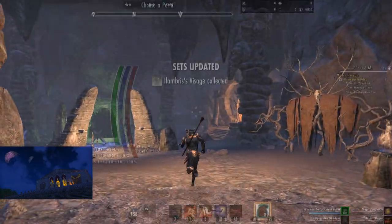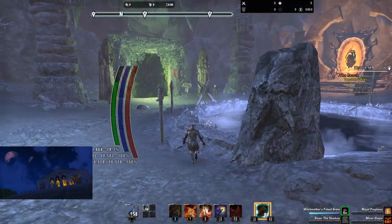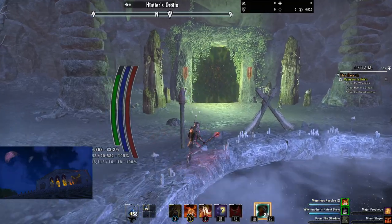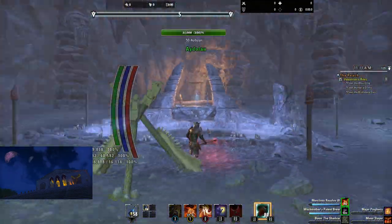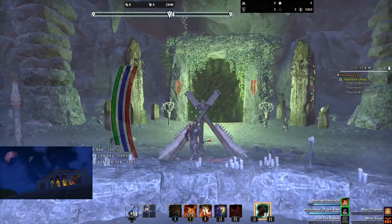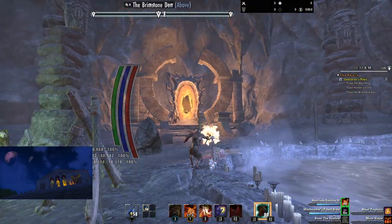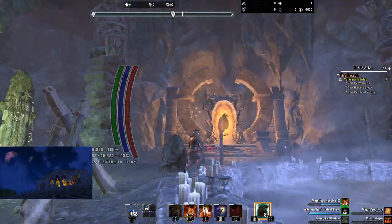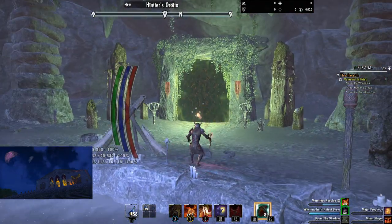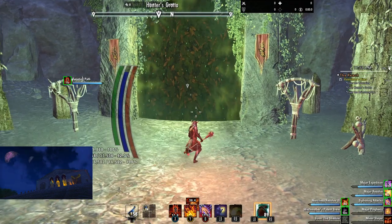So when you're doing this as a stamina or magicka DPS — typically that's what you'll most likely bring in here — there are two different orders you want to do it. If you are mag, you want to do green, blue, then red. And if you're stamina, you want to do blue, red, then green. That'll give you your best benefits for the stats and boons you'll want to get.